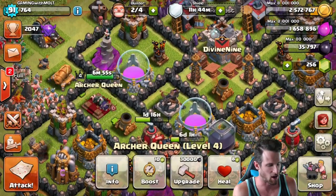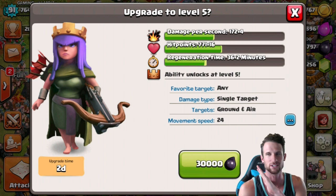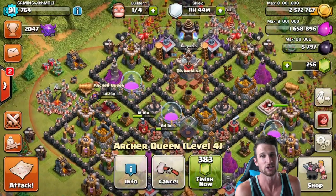We're gonna start this thing off with a bang — we're gonna upgrade our queen to level 5. You know what that means: we get her ability, which is awesome. That's gonna help me out a lot compared to what she gets now, so super stoked on getting that.